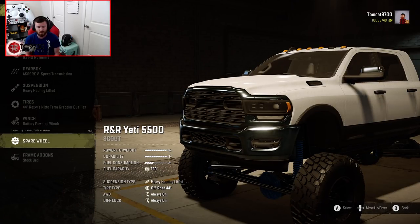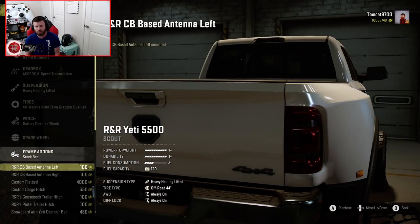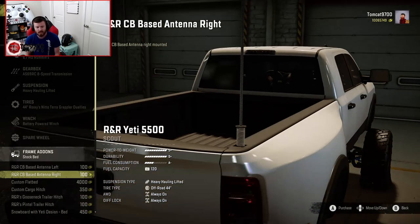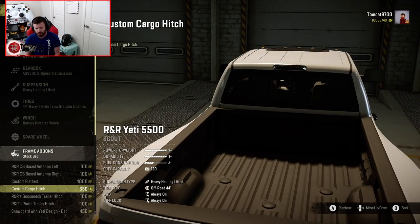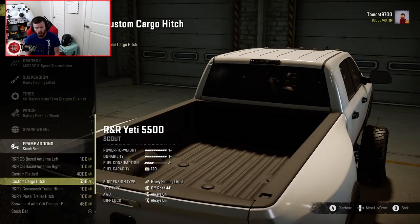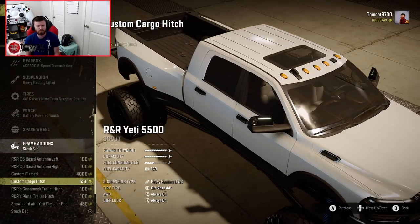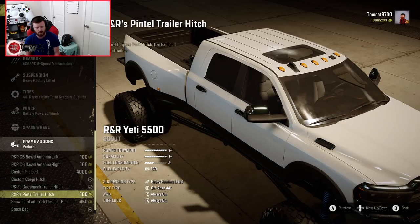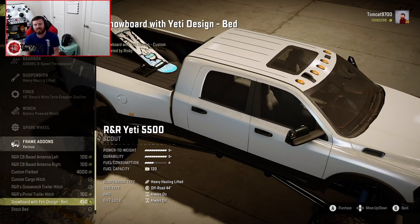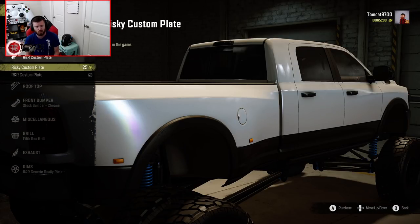The winch option is a battery-powered winch. Spare wheel is the spare Interco Thornbird, which we'll skip on this build but use on another one later in the video. On the back, you have CB antennas that can go on the left or right side of the truck bed, a custom flatbed switchable at any time in the garage, a custom cargo hitch that literally hangs out over the back of the truck, and a gooseneck trailer hitch. There's also a snowboard with a Yeti design in the bed, which I recommend for roleplays but would avoid if you already have the gooseneck hitch in there, and of course the stock bed which can be removed. Moving to the rear bumper, you have the custom R&R plate and custom Risky plate, and you can switch those out to your liking.